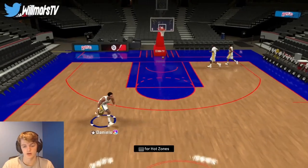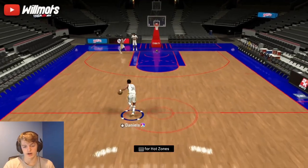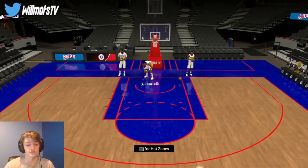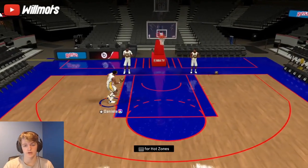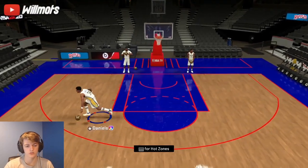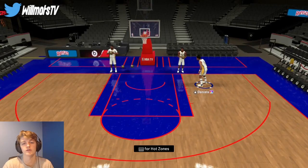Let's check out his dunking animations — I heard they were good. He's doing 360s off the bat, that's what I like to see. He's got a nice one-handed dunk too. Alright, that covers his jump shot, dribble moves, and dunking. Let's get right into the Triple Threat Offline gameplay.